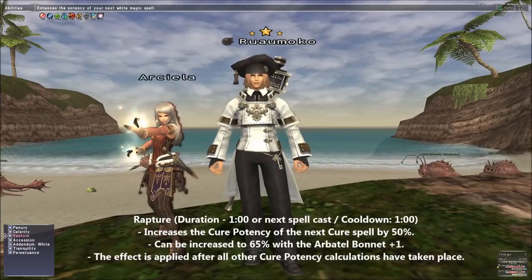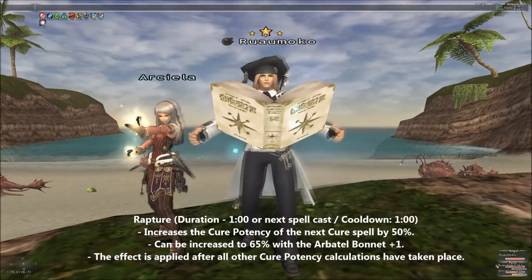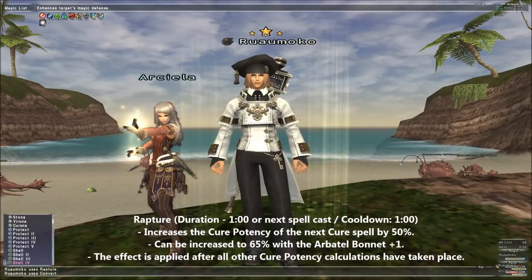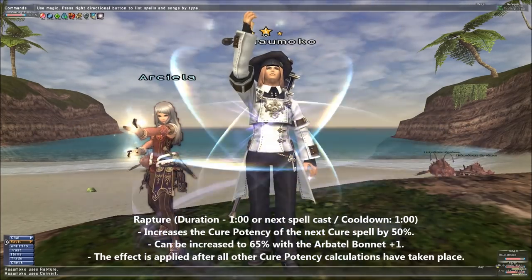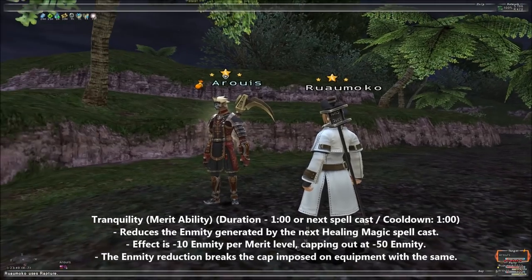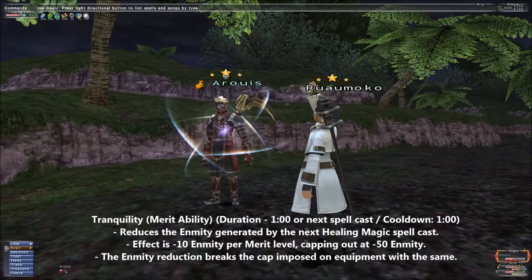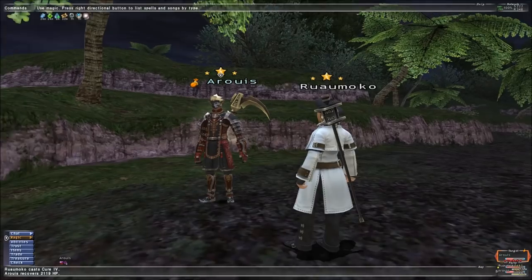Rapture is a really niche stratagem which seems neat to have available, but really, you'll very rarely use it. Rapture increases the cure potency of the next cure spell cast by 50%. Its problem is that it's just not aged well since it was first implemented — a Scholar can easily cure people by a hefty amount even without Rapture these days. There's only a handful of situations that could call for it, most commonly certain jobs that can push their HP to high levels. Tranquility lowers the enmity generated by your next healing magic spell. Like Rapture, Tranquility is a very niche stratagem, but if your group lacks a proper tank job to hold hate, then Tranquility will really show its worth.